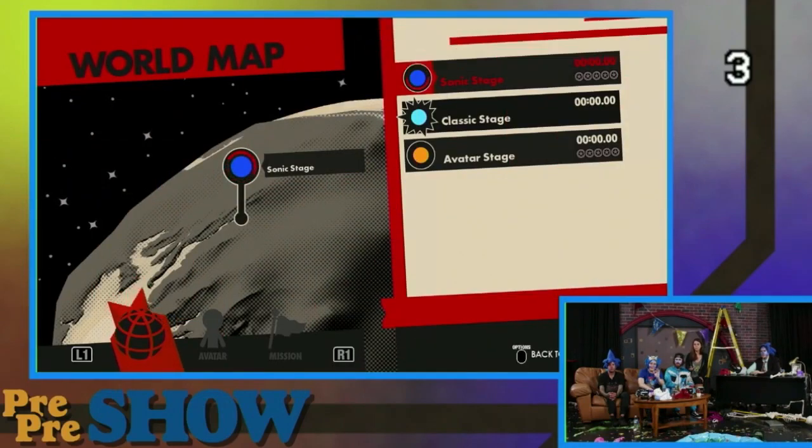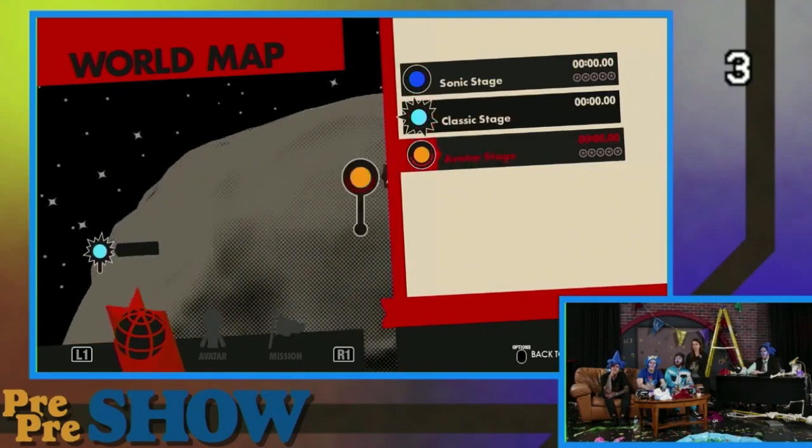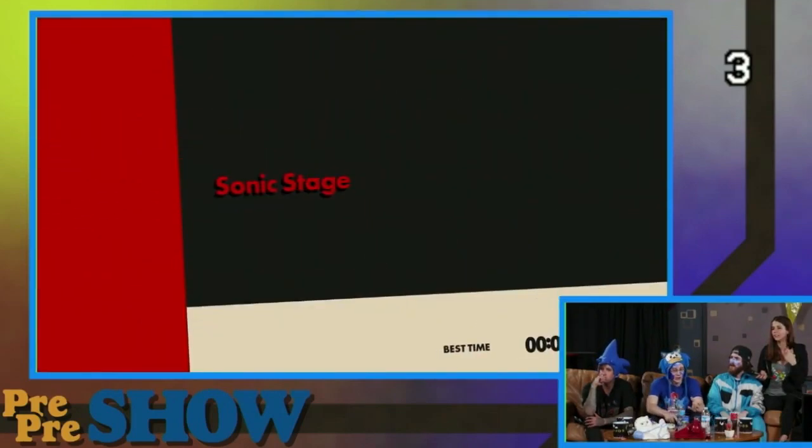So this is Sonic Forces. This is what we've got here at E3 this week, and we have got three different stages that people can play through. We've got Modern Sonic, Classic Sonic, and something called the Avatar. But essentially, just like in Generations, you've got Modern Sonic and you've got Classic Sonic, both with different types of levels.